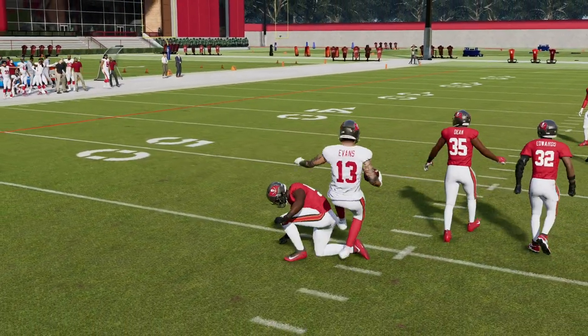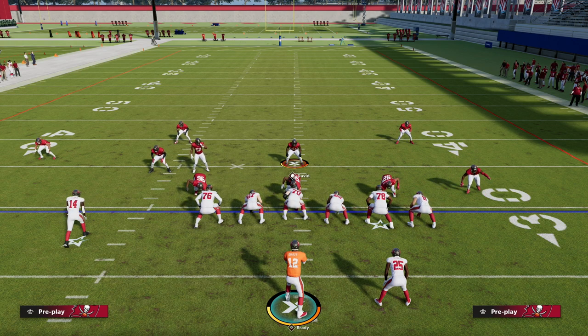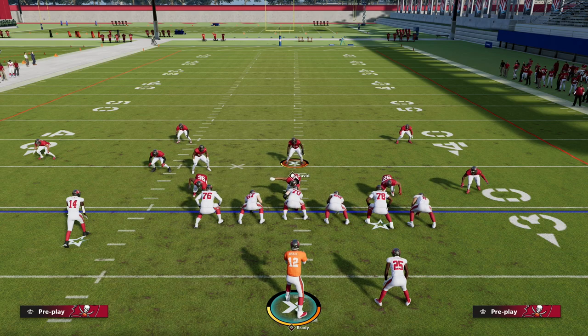Thank you for watching the video. If you want my full Trips Tight End offensive e-book, it's available now on our Patreon. For just $10, you'll get access to the Trips Tight End offensive e-book, our blitzing guide for Madden 23, a current-gen Big Nickel e-book, a next-gen Big Nickel e-book, and a lot more on the way. Head to the description below and click the link to sign up.